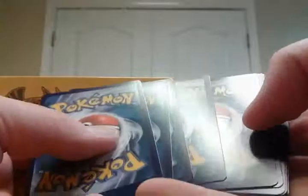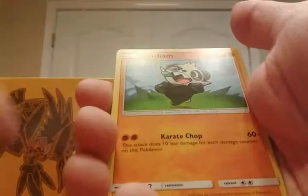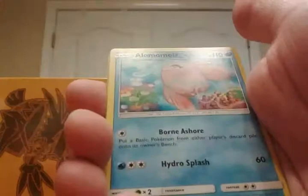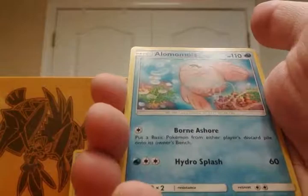Seriously, Chansey is just a common but Sharpedo is a rare? Chansey, Alolan Vulpix, Pansear, Mareanie, Litwick, Alomomola — nice art, sick art — and a reverse Slowbro which is an uncommon. I haven't even hit a reverse rare in any of these packs. That was a big letdown.